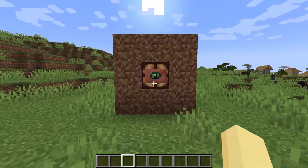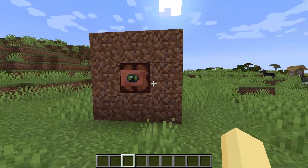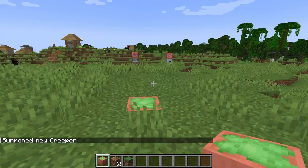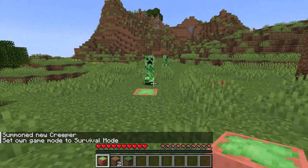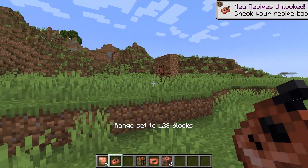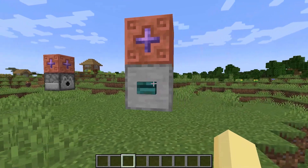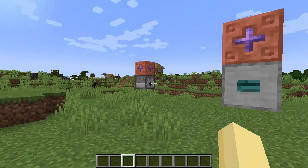And speaking of redstone functionality, that brings me to our next mod: Copperworks. As we all know, copper is pretty useless in vanilla Minecraft, but with this mod it has a bunch of new uses. Copper can now be used to make visual sensors, wireless relays, blocks, sticky traps, and even a radio that lets you broadcast messages to nearby players who also have a radio. The level of depth and attention to detail in this mod is just insane, and I've really only scratched the surface, so you're definitely going to want to check this one out.